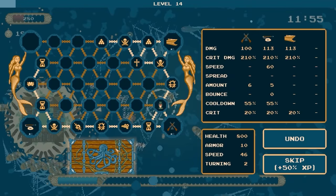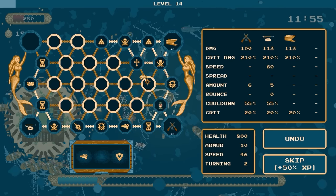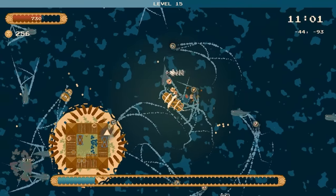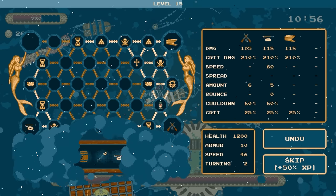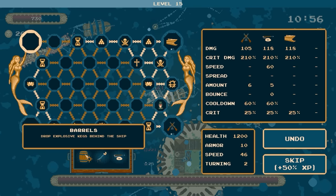We'll head out this way - there's whales everywhere. I've upgraded again. Now may be the time to increase my max health, and do I surround that so I get double max health? I think that's probably sensible. We've killed all the pirates - where have they gone? Oh no, there's a boss! That one up there, that's the one with the flames behind it - that killed us last time. Anyway, our final weapon is going to be explosive kegs behind the ship.